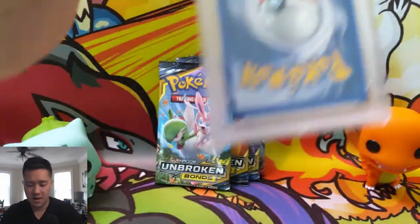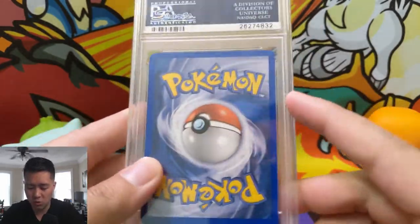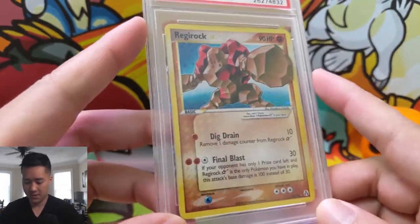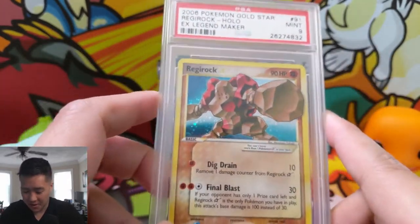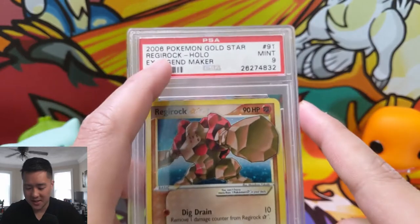This is a gold star card from — let me find out real quick — EX Legend Maker. This is a gold star Regirock! I'm actually not sure what makes something a gold star, but gold stars are definitely very sought after. This Regirock is from 2006, and one thing about old cards is they are so weak compared to what they are today.